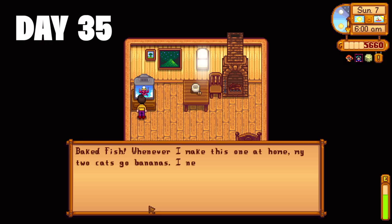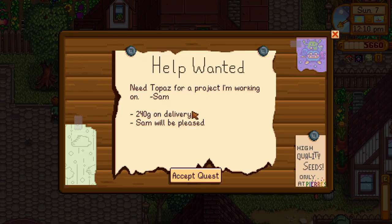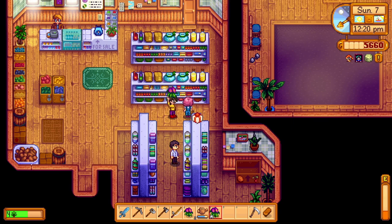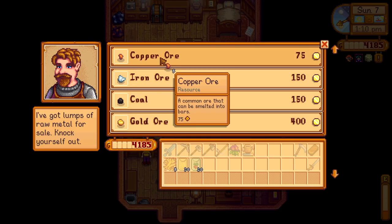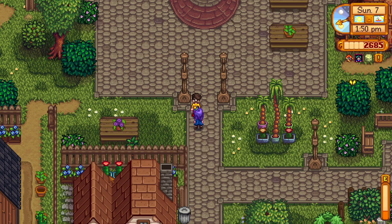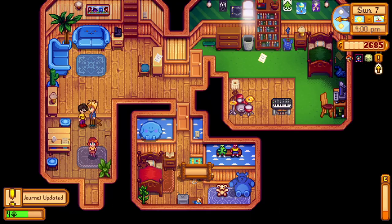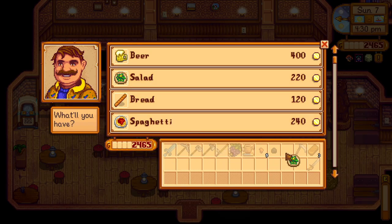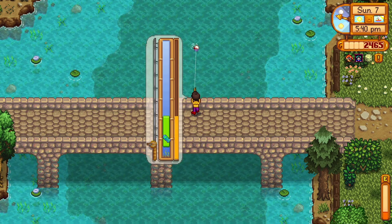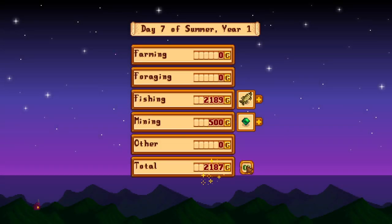Day 35. The Queen of Sauce teaches me how to make a baked fish. I pick up a quest to get a topaz for Sam, give Sophia a sweet pea, then head to Clint's to buy some copper. Since I don't have much energy left, I head back to town for more socializing, give Sam his topaz, pop into the saloon to buy a salad for more energy, and then head to my new favorite bridge for some quality afternoon fishing. Day 35 done — 2,689 gold.